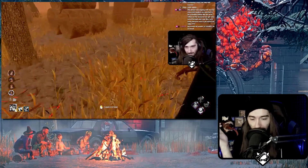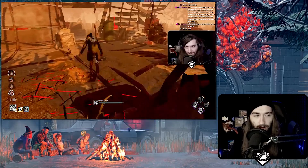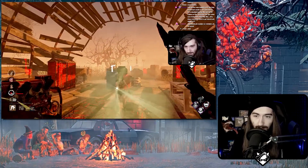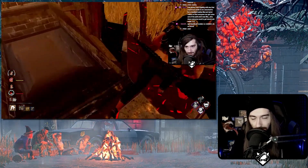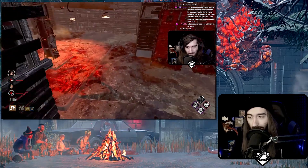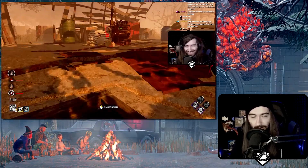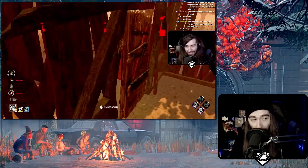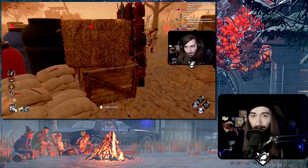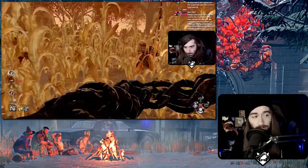A lot of people err on the side of thinking they just probably didn't playtest enough, they probably didn't see this combination coming. To that I say incorrect, because that's the whole point of the PTB. We play the PTB, we test out the perks, and they see that stuff. They saw somebody bring in hyper focus with the toolbox with Prove Thyself, doing gens in like 30-something seconds during the PTB. That didn't come out after the perk was released — that came out during the PTB, and they did not adjust it, they did not change it, they did not see it as a problem.